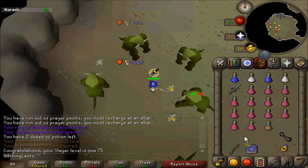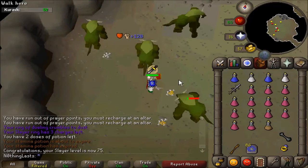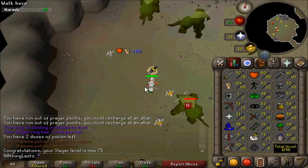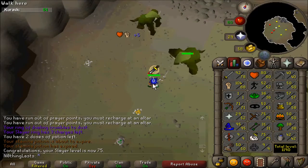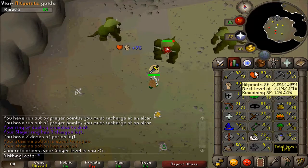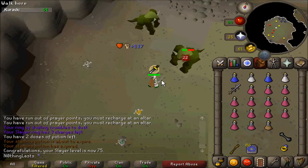They drop nothing, they're slow, they take 70 Slayer, they're high level at 106, and yet they have no good drops. I think they do drop a Leaf-bladed Sword, but other than that I don't think they drop anything. I've never had a Leaf-bladed Sword drop — the best drop I've ever gotten off these is an Adamant Platebody.